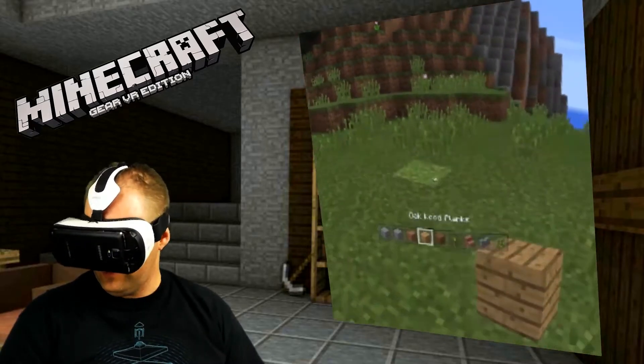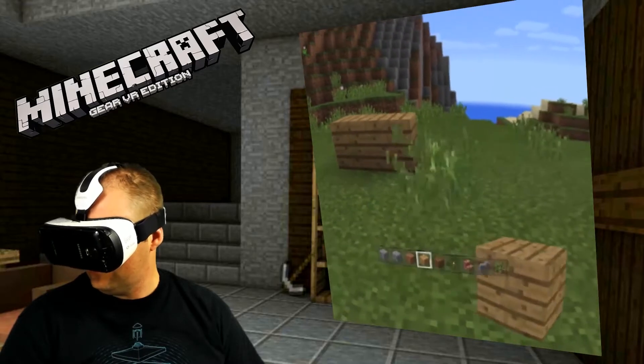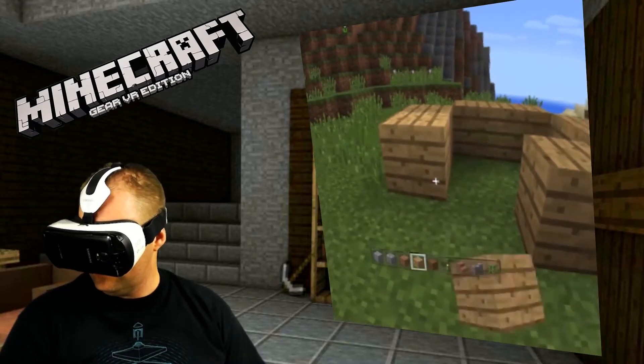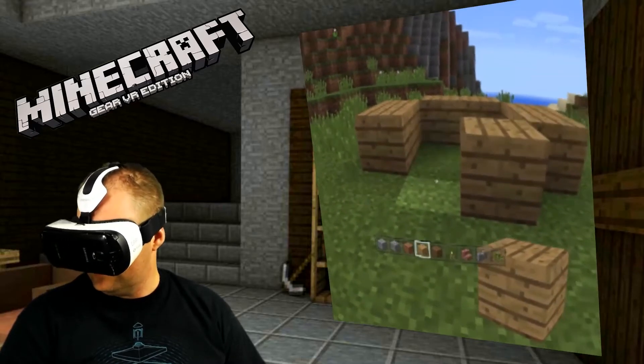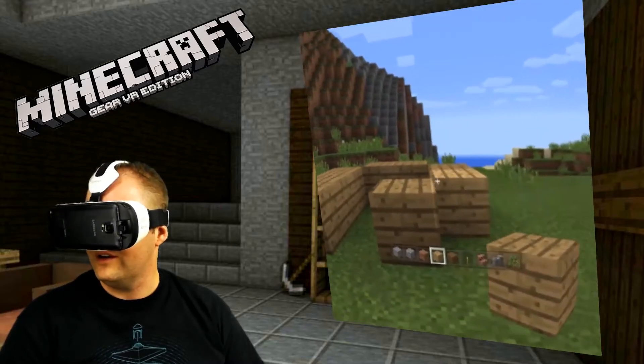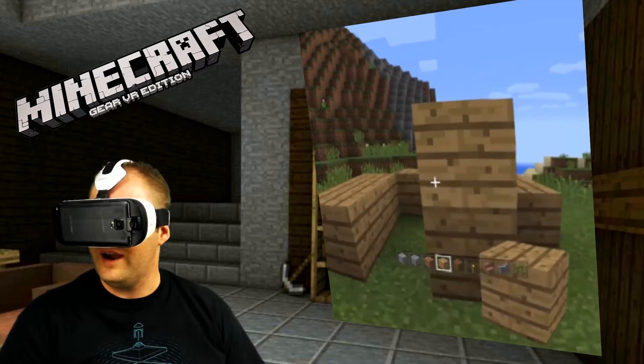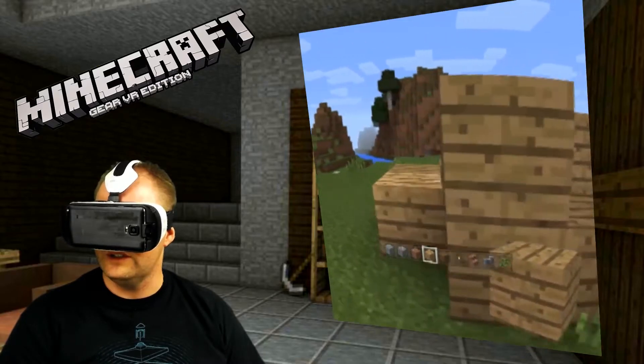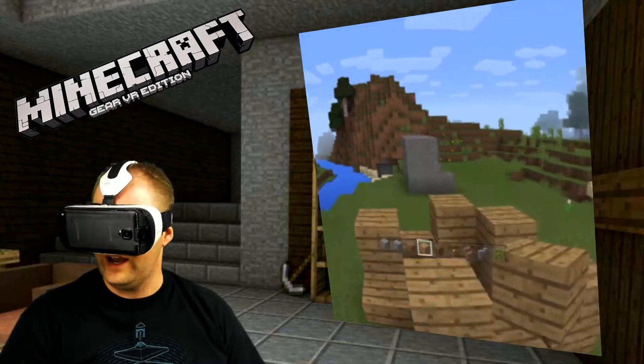If you want to build a little house, let's go one, two, hit — one, two, one, one, two, three. So this is going to be my house. It's a nice house. I only build nice houses. I don't build ugly houses because nice houses are where it's at.